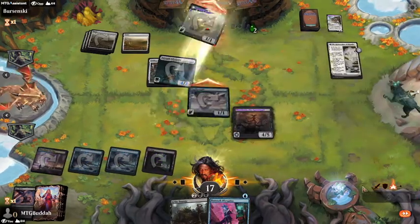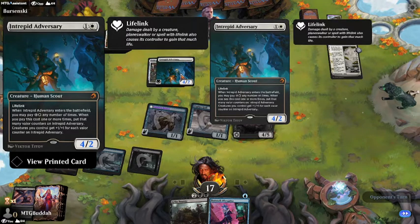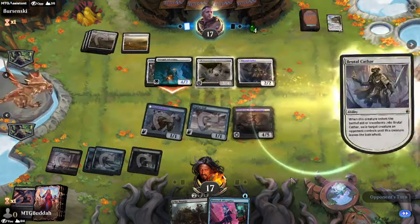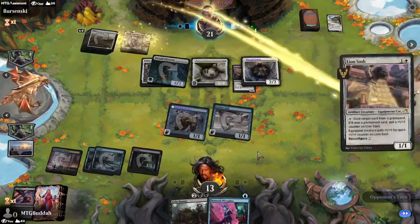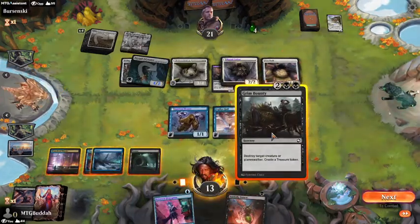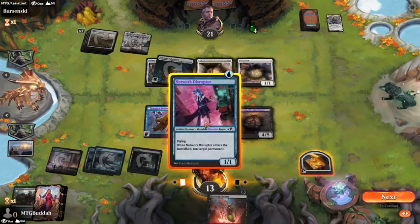He gets two more poison counters. He's going to Brutal Cathar away my Sheldon, which is fine because I'm just going to kill with that guy. We go ahead and kill this and I get a treasure token, which means I can cast my Phyrexian. We'll tap this down and hold this one back — I'm not going to kill him with life damage, I'm going to kill him with poison counters.